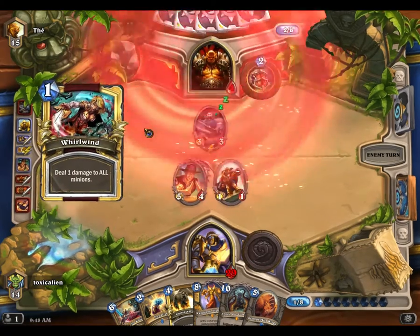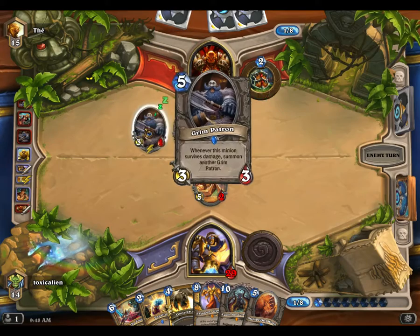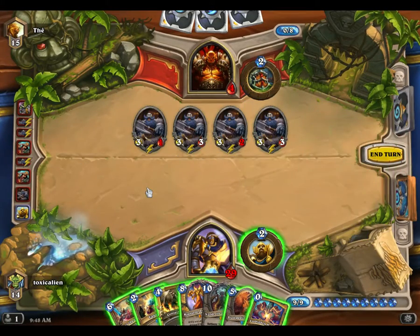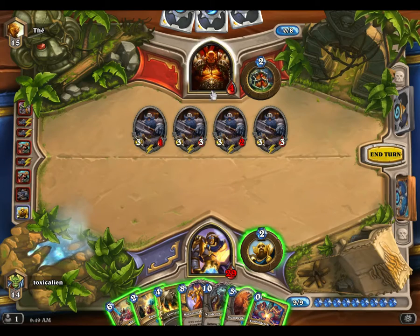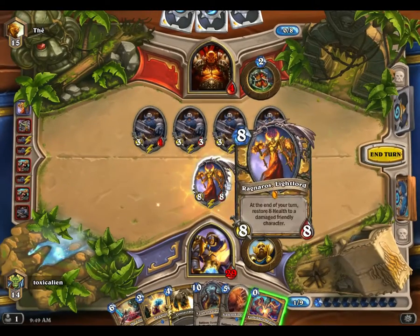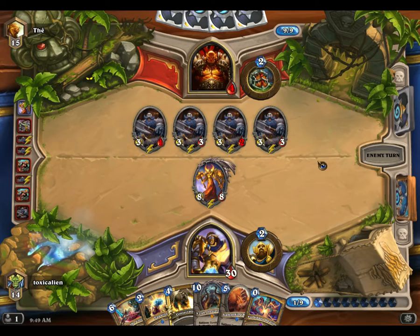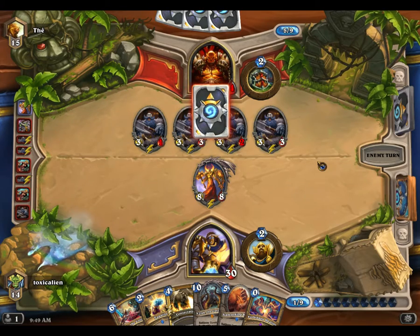So it is a Grim Patron deck. Slightly less exciting. It looks like he's going to execute my Harrison Jones. I'm tempted to Equality Consecrate this board, but that leaves me with a 1/1 and I really want to threaten lethal right now. He can't generate more Grim Patrons either. I think this is the play. With any luck he'll play his second Grim Patron and I can Equality Consecrate.